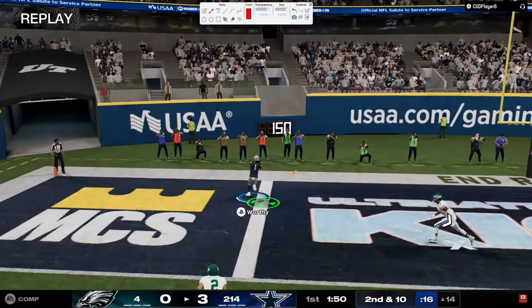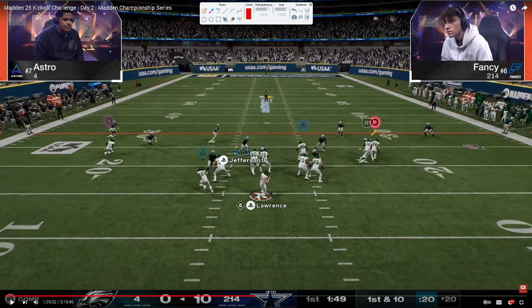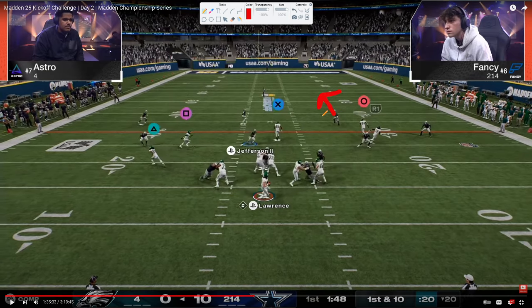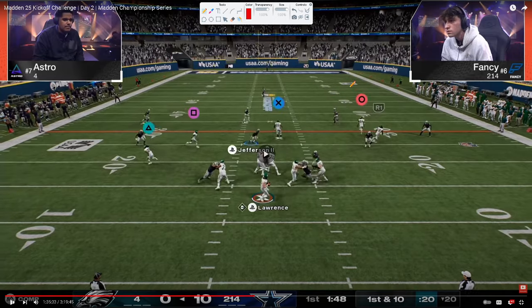Astro's defense isn't playing terribly either. But consistently, you're seeing Fancy sending four — not necessarily getting pressure. This has been the defensive shell probably 80% of the game: hard flat, third or half, quarter, middle third, deep half, soft squat. It could also be quarter, quarter, half. Against bunch, a lot of times you're seeing quarters as the new thing — because this just takes away the seam streak, and then you can switch stick to take the post away.